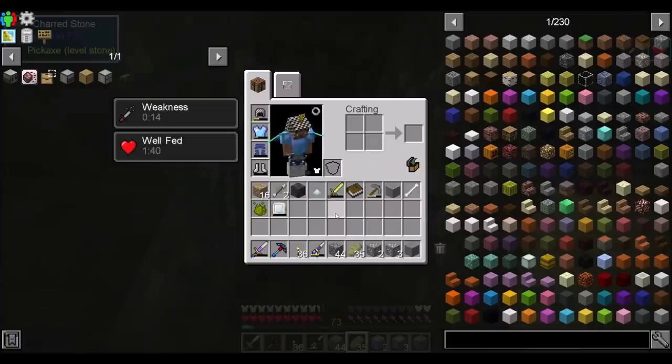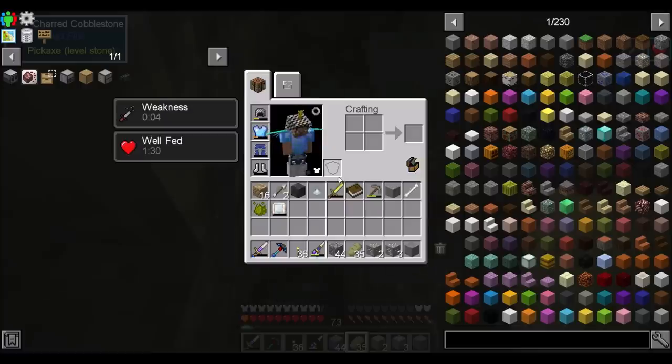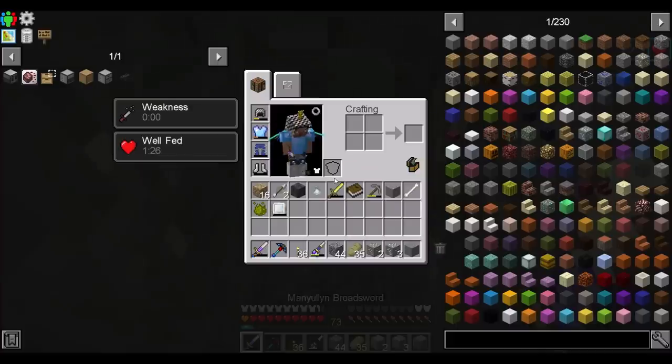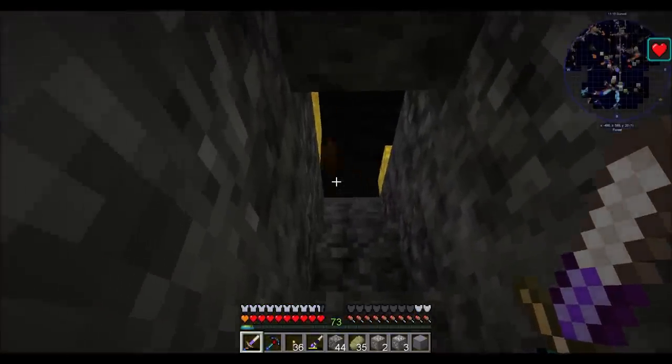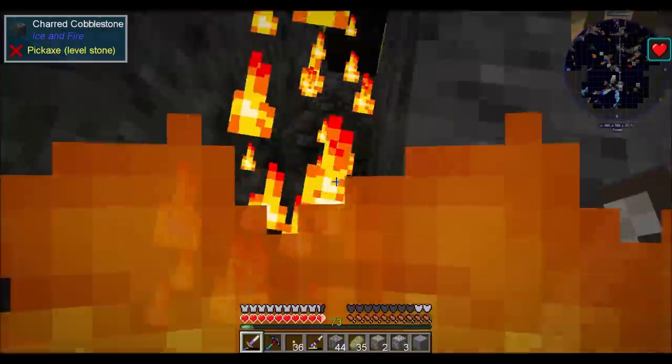I've got weakness on me still. A little low on health, a little low on armor, as you can see. He sounds angry — he does not sound like a happy dragon. Weakness is gone. Whoa — he's breathing fire! Ouch. Probably should have brought some water with me. Look at him up there, he's like hiding.